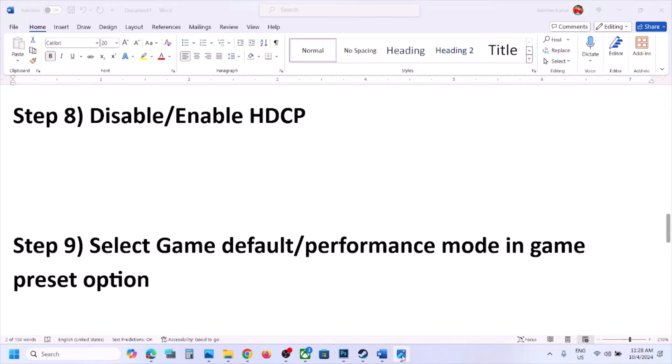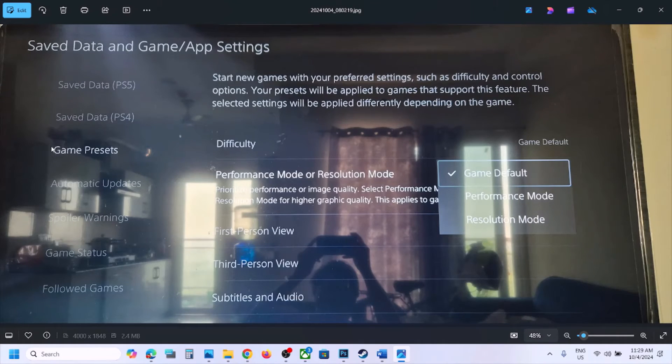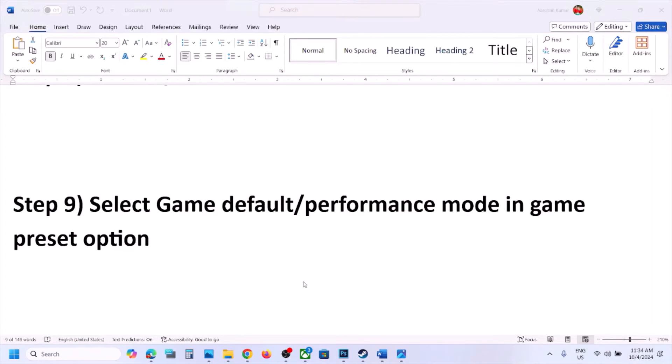The next step is to select game default or performance mode in the game preset option. Go to Settings, then 'Saved Data and Game/App Settings,' then 'Game Presets.' On the right-hand side you will see 'Performance Mode or Resolution Mode.' First try 'Game Default' and check. If that doesn't work, try 'Performance Mode' and check which one works for you.